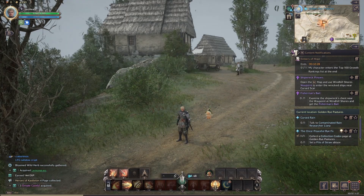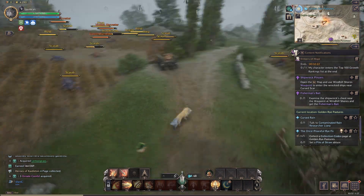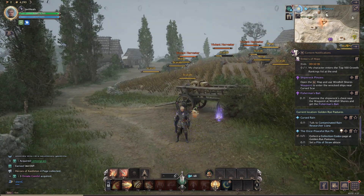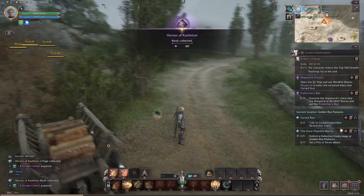After you've got that one from the building I've just shown you, you then want to come straight down on the main road just a little bit, and then you have this little hay cart here. So there's the building we were just at for number two, and then this is page number three right here for Heroes of Castleton.